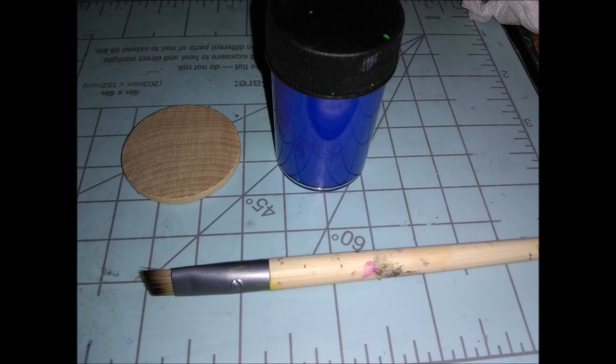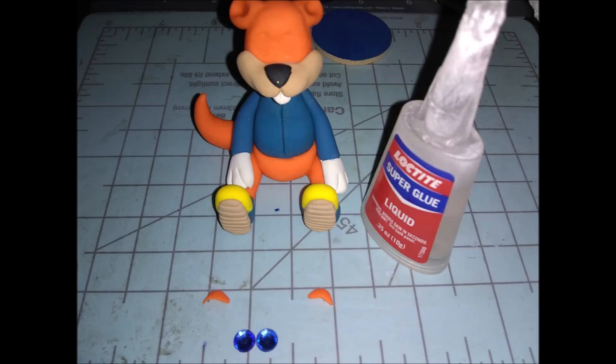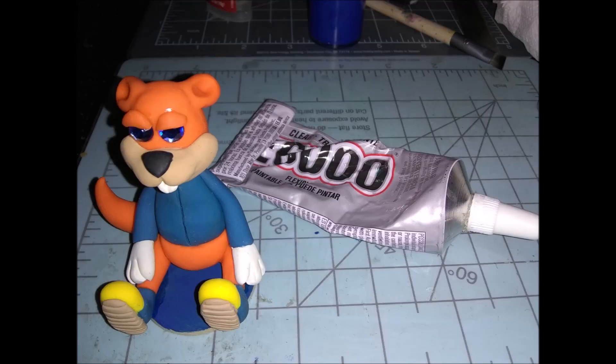While he's baking, go ahead and get some blue colored paint — or whatever color you like — and paint a wooden base, or just have him sitting as is. Once he's done baking and cooled off, get some strong super glue or Loctite glue and glue on his eyes first before the eyelids, then glue the eyelids right on top — angle them just so he looks angry. Then use E6000 to glue his bottom down to the blue base.